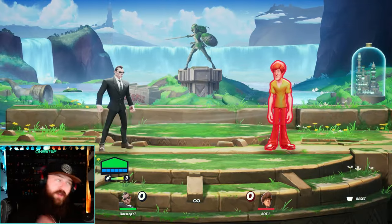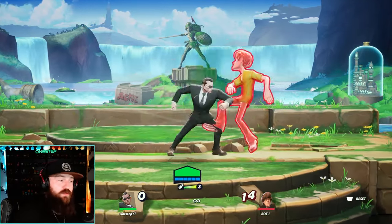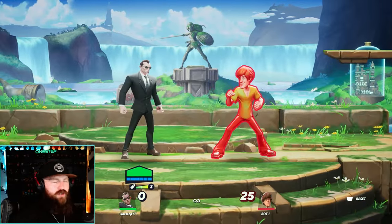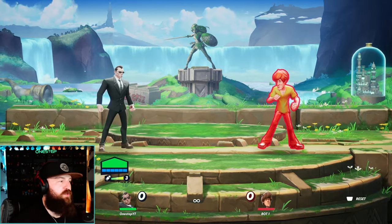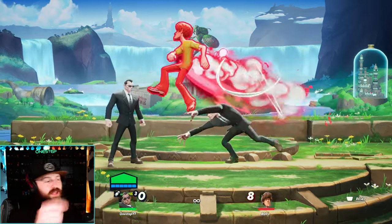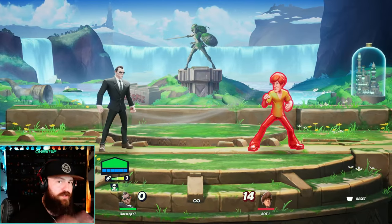Agent Smith also has an armor move — his down attack gains armor and it's a pretty good kill move too. I recommend utilizing it in combos or whenever you see fit. Agent Smith has a really cool grounded down special where he calls out another agent. That agent runs, grabs your opponent, and throws them towards you, allowing for more combo potential.